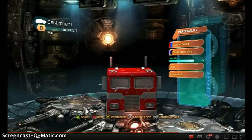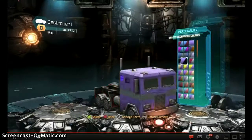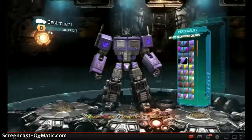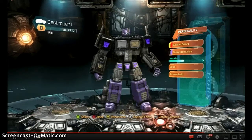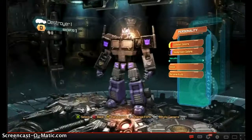You can also brighten him up if you choose, or give him whatever colors you want. You can put him on the Decepticon side, make him Nemesis Prime with the black and purple, I believe. That is pretty cool. So I hope you guys enjoyed this episode — I know it was quick, but it was well worth it to see G1 Optimus Prime.